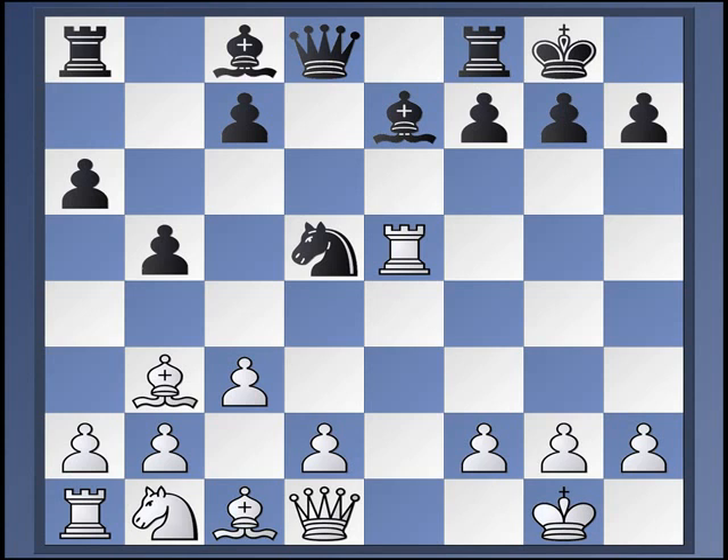Also, forcing white to play h3 is not so bad. What black would really like to do is induce g3, because then all those light squares are weakened. With white's bishop over on b3, you may have some problems covering those light squares. So c6 just takes care of the knight, and then from here black will get on with some play, depending on how exactly white responds.